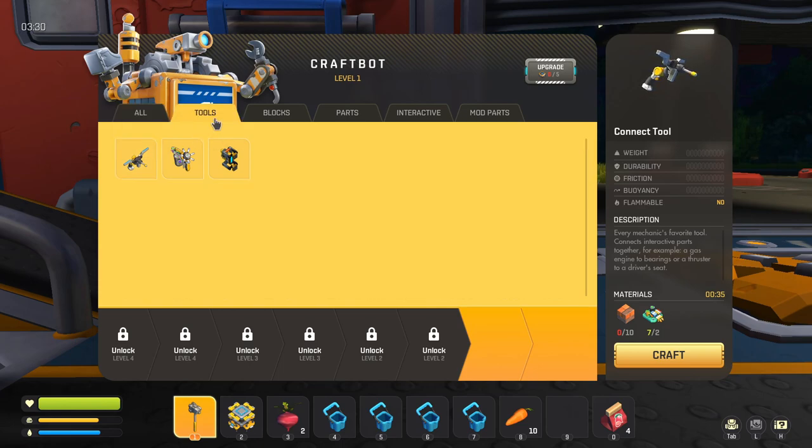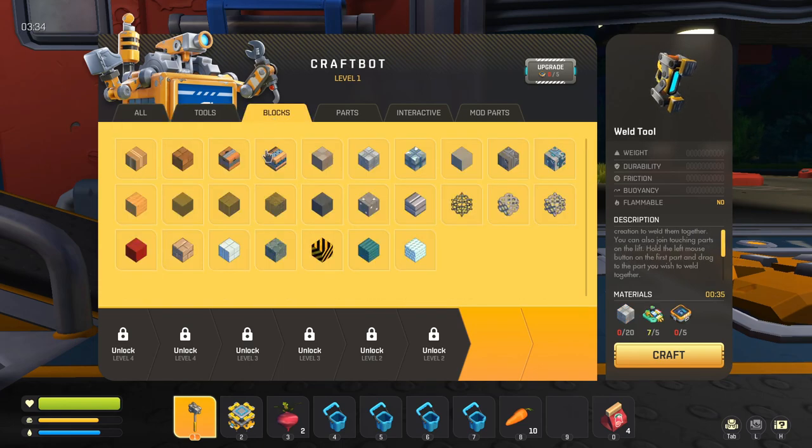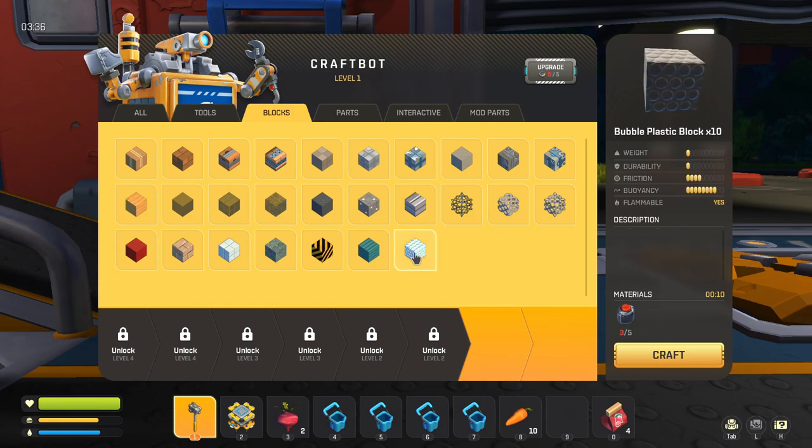This is your craft bot. You can make a bunch of stuff: different tools like the connect tool, paint tool, and weld tool. You've got a bunch of different blocks you can make — bubble plastic blocks, net blocks, and there's a bunch more. I'm pretty sure there are glass blocks as well.